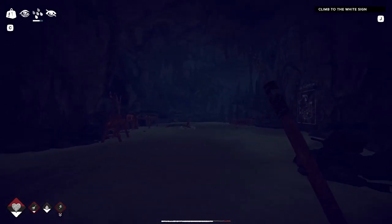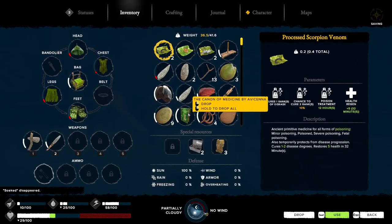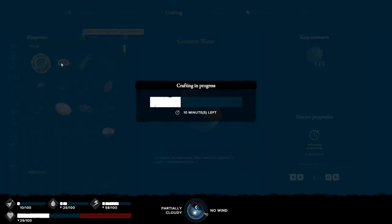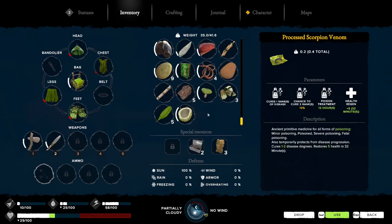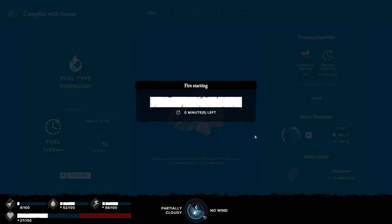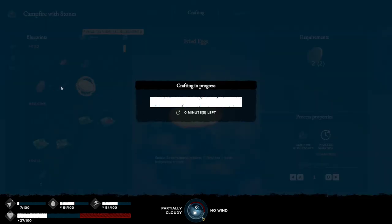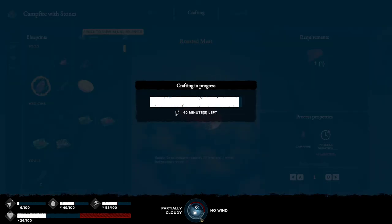I need to rest. Okay, let's get some rest - bam. Now let's grab that, drink this. I need to fire this up - cook that up, I only got one. Bam.